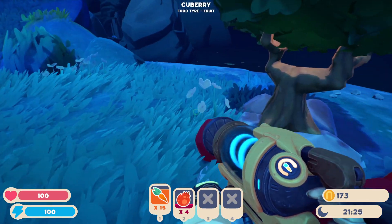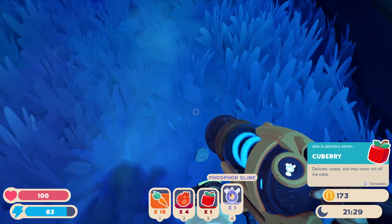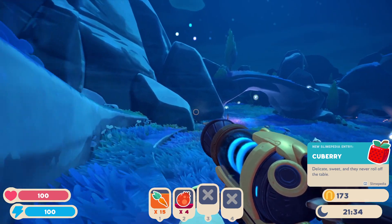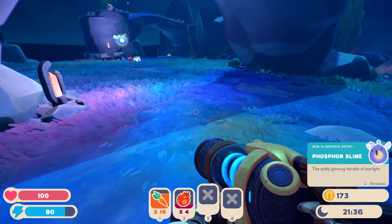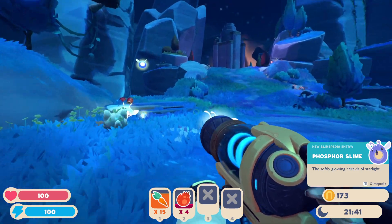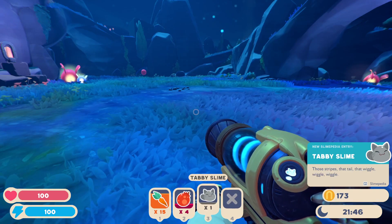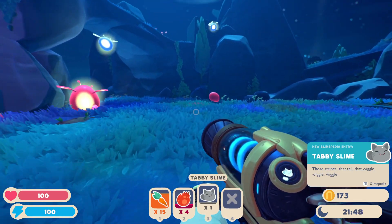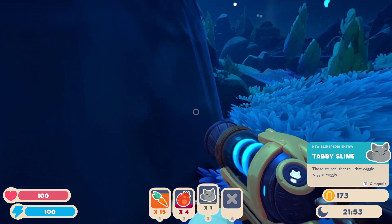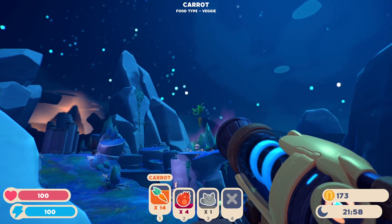Oh, cute berries! I'm gonna just unlock these guys for the slime and let them go back. There you go. There's another one of those — those have to be important, it's not just a coincidence. Oh, it's a tabby slime! These guys are cute. Wiggle wiggle — that tail wig.